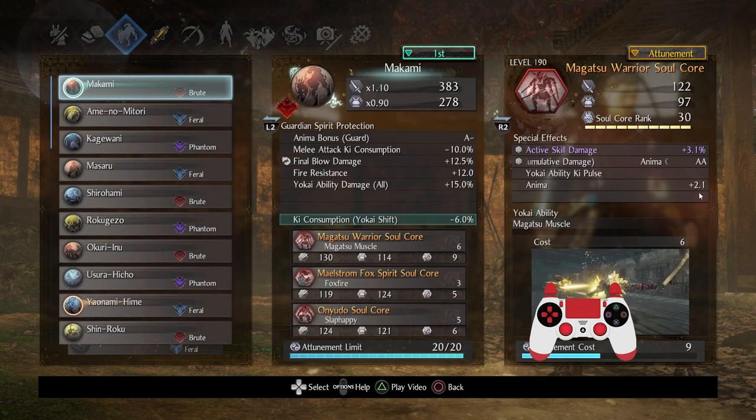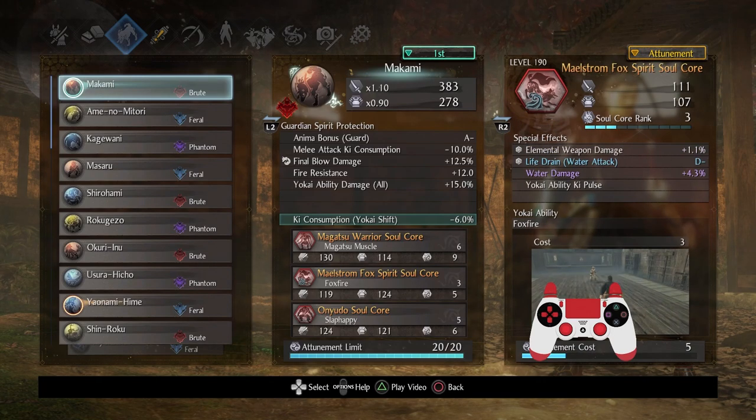I cared for Yo-Kai Ability Key Pulse — the extra Anima is a nice bonus. Next, I went with a niche soul core: Maelstrom Fox Spirit. I really wanted to emphasize the ability to set up all sorts of attacks, and Maelstrom Fox does just that. It is one of the lowest Anima costs for soul cores at 3 — basically nothing less except maybe Norikabe at 2. The setup factor is very important with Neo, and I think many players don't tap into that. Sometimes playing slower can make the fight so much easier, especially from a combo dimension. Life Drain Water Attack is great, but I only cared for Yo-Kai Ability Key Pulse.